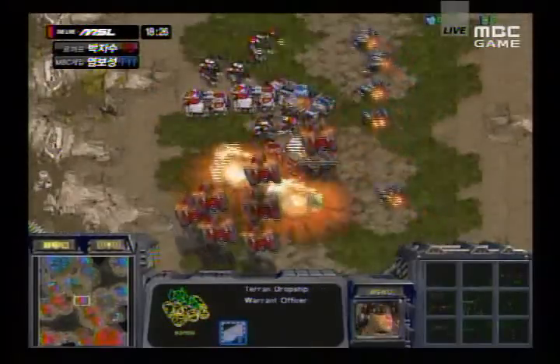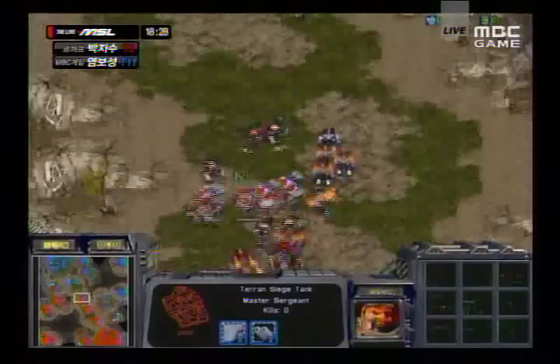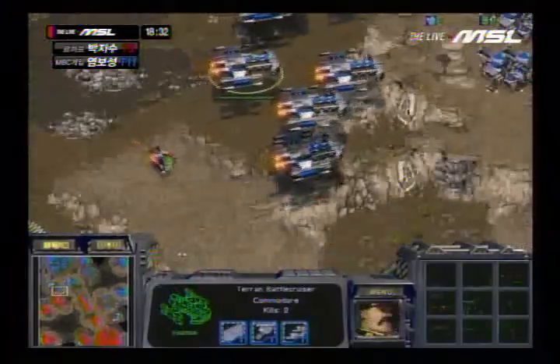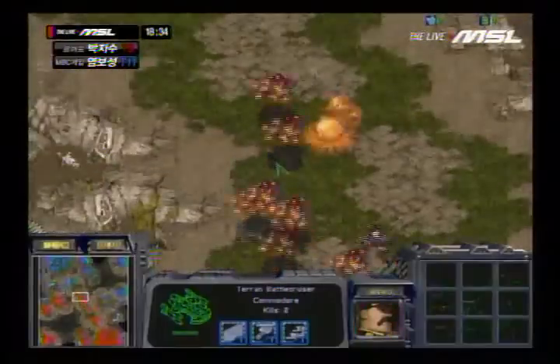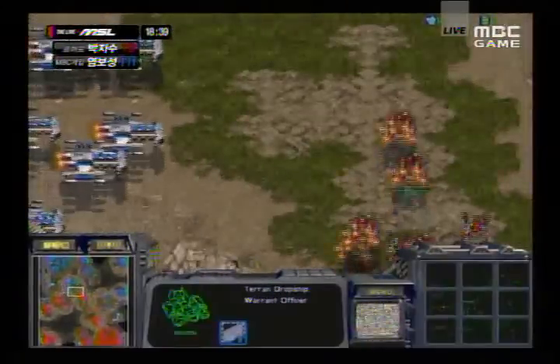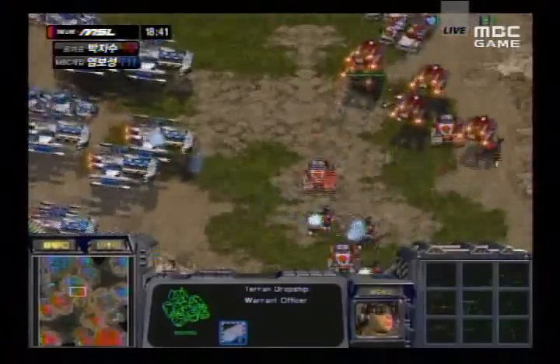There's not really going to be a whole lot that 4gg can do unless he can get some kind of crazy — oh my god, that's a lot of dropships. That might be what he needs to do: some sort of huge drop. The battlecruisers might be too slow getting back to defend it. It all depends on what he can accomplish with this drop.